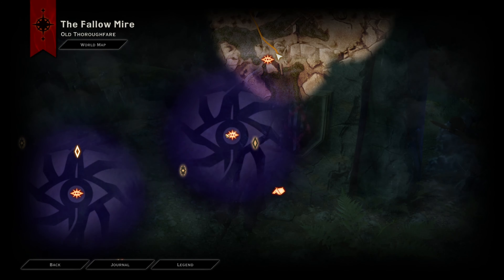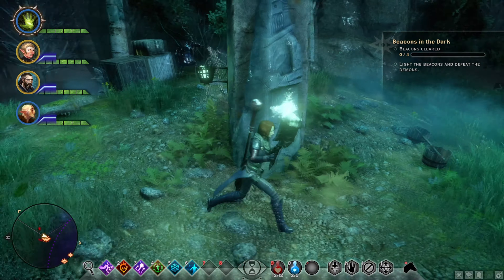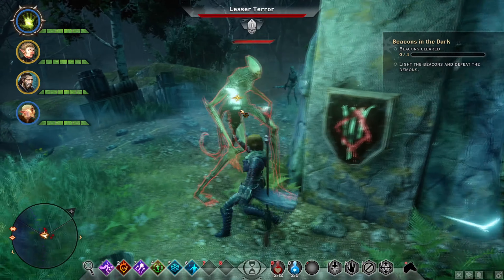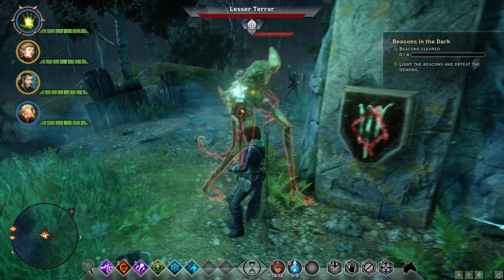Over here by the beacons there will be wellfire glyphs that you'll be able to get. You light the wellfire, go over here, read the rune, and that will lead to another area where you'll be able to get some nice goodies. Here we are at the second beacon.